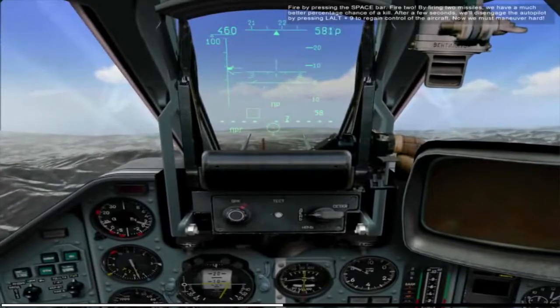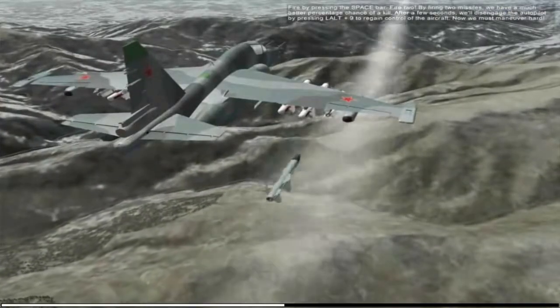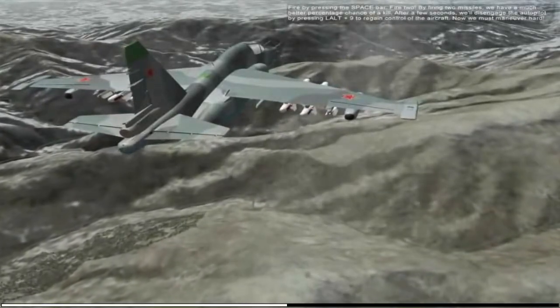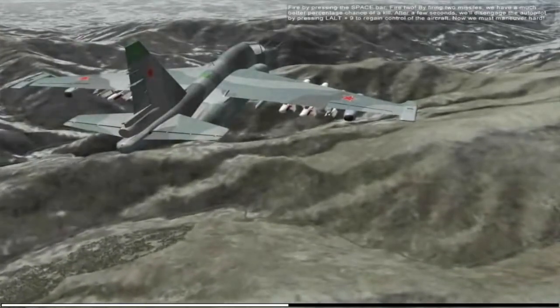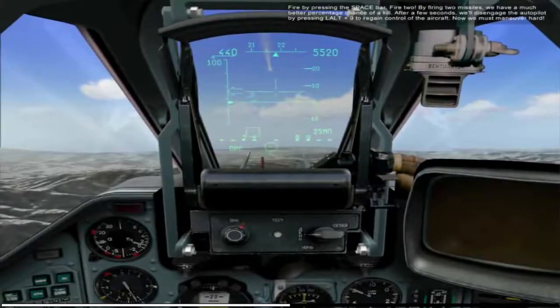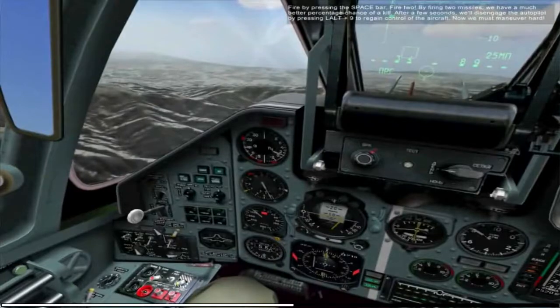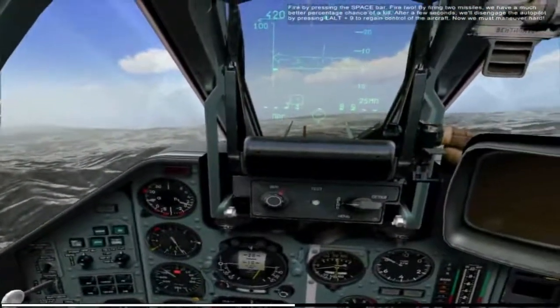A missile has been launched at us. Stay calm — this requires nerves of steel. We just need a little more time to get in range. Fire by pressing the spacebar. Fire a second missile. We've fired two missiles, giving us a much better percentage chance of a kill.